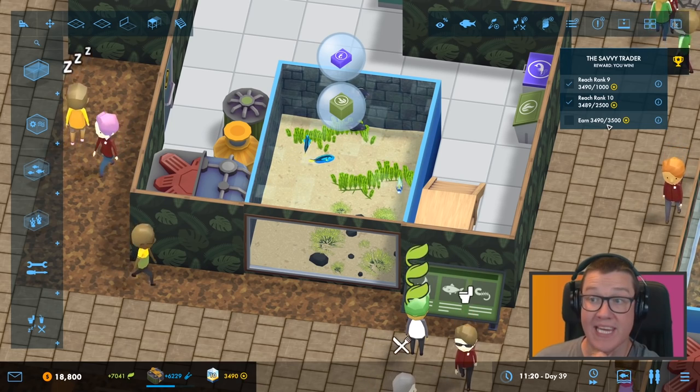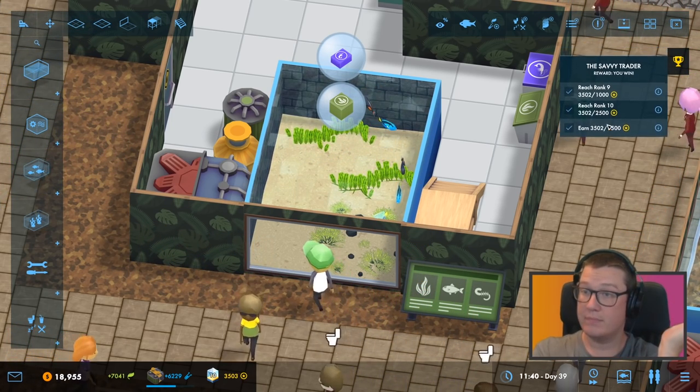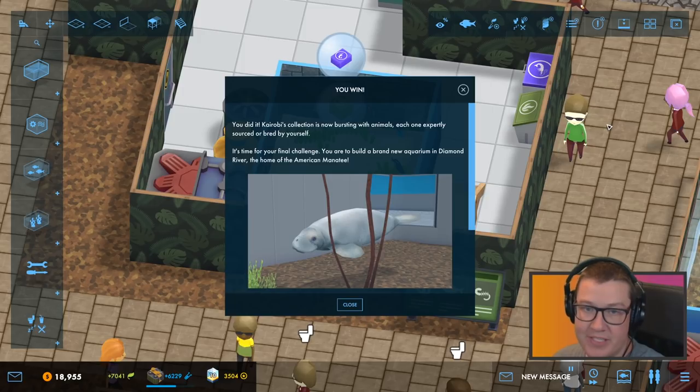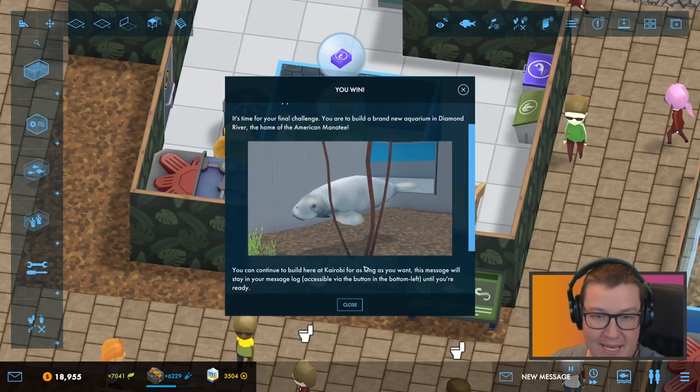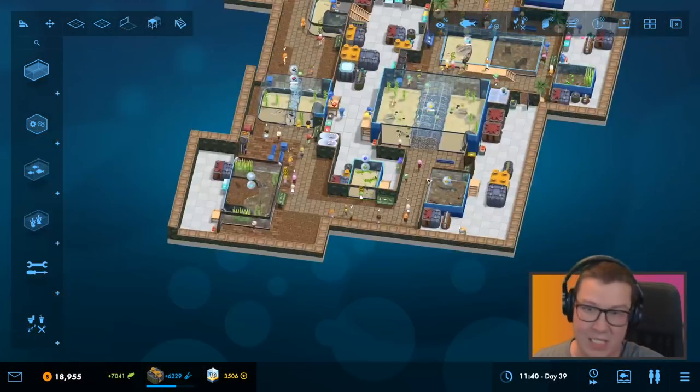Look at that — you did it! Kyrobi's collection is now bursting with animals, each one expertly sourced or bred by yourself. Mostly sourced. It's time for your final challenge — you are to build a brand new aquarium in Diamond River, the home of the American manatee. You can continue building here as long as you want — the message will stay in your message log. When you're ready to take the final challenge, let me know. Let's go for it!